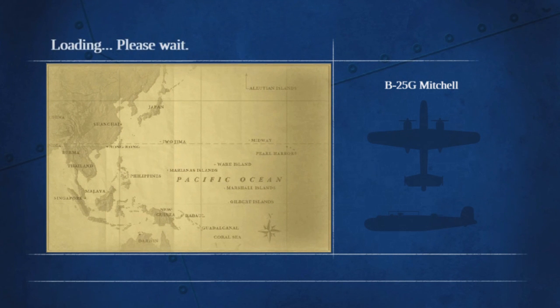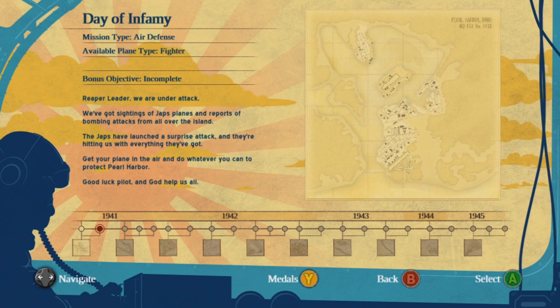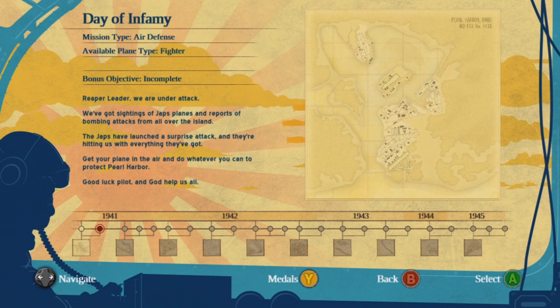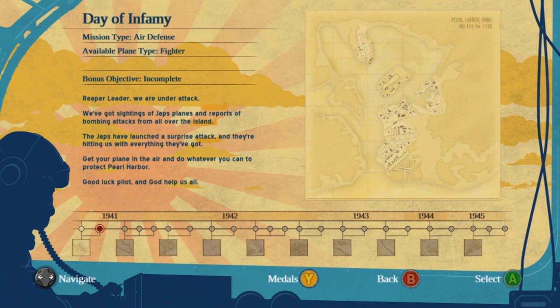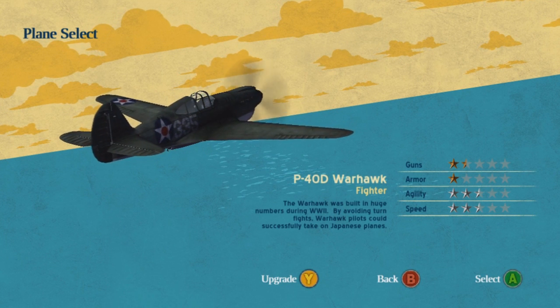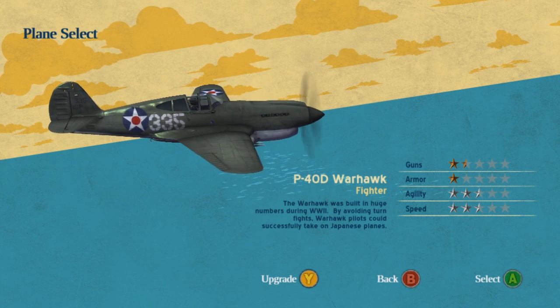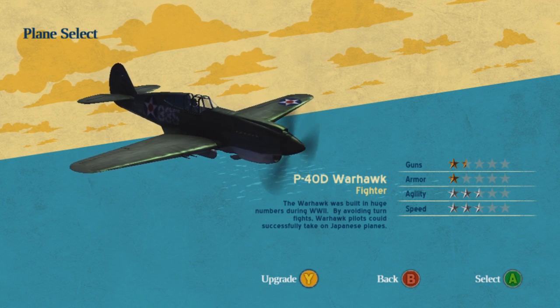Day of Infamy — reaper leader, we are under attack! We've got sightings of Japanese planes and reports of bombing attacks from all over the island. They've launched a surprise attack and they're hitting us with everything they've got — get your plane in the air and do whatever you can to protect Pearl Harbor. Good luck pilot. All right, which plane do we go for? The P-40D Warhawk — by avoiding turn fights, Warhawk pilots could successfully take on Japanese planes.